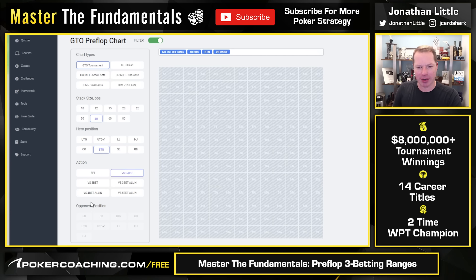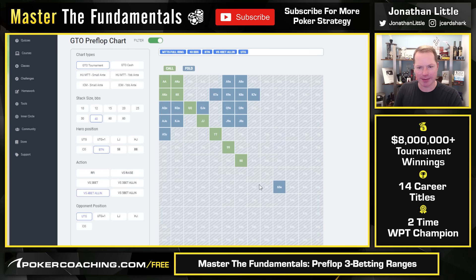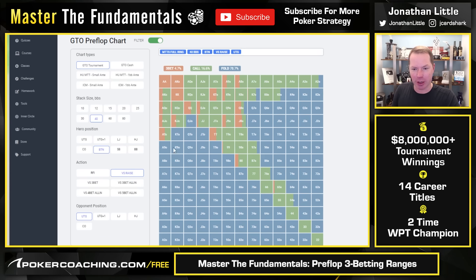At 40 big blinds deep, button versus raise from under the gun, you see a similar selection of hands: aces, kings, queens, some jacks, a little more tens, and ace-king. Versus a 4-bet all-in you would call off with the same range — ace-king and all the pairs. Notice all the other hands are folding out. But a similar selection of hands are still opting to 3-bet: suited connected stuff, ace-x suited, king-x suited, offsuit big cards. It's going to be a very common pattern.